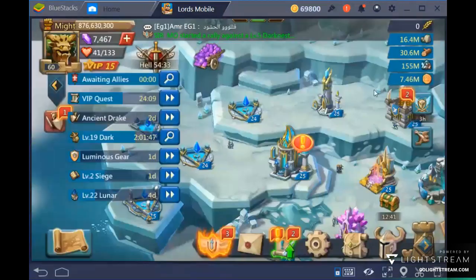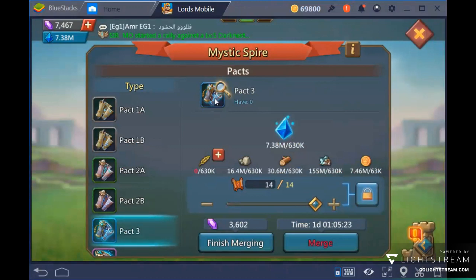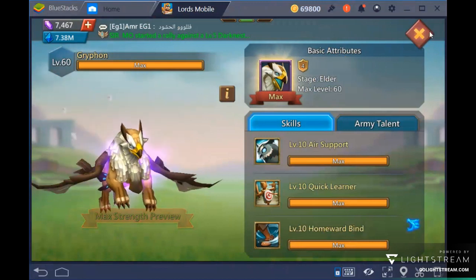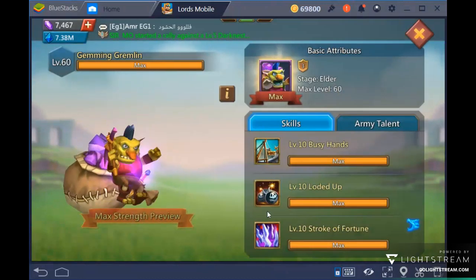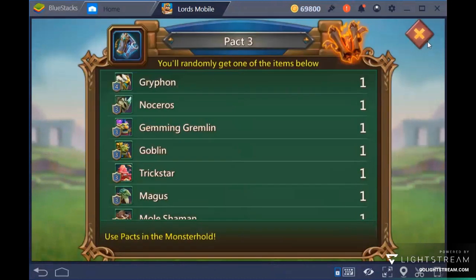Pack 3 has a lot of interesting familiars. People often fall for Griffin and Nocerous, but forget about those. The best familiar in Pack 3 is Gemming Gremlin because of the free gems — 2000 gems every day for free is a lot.